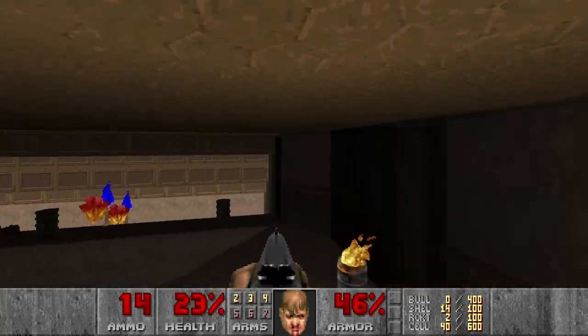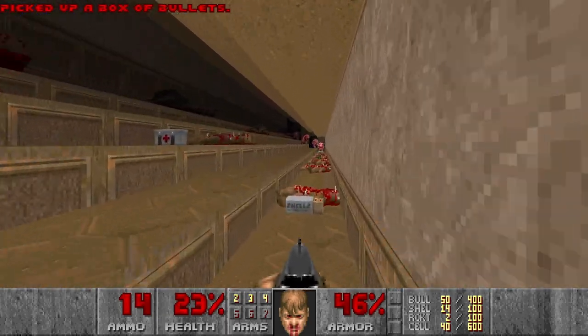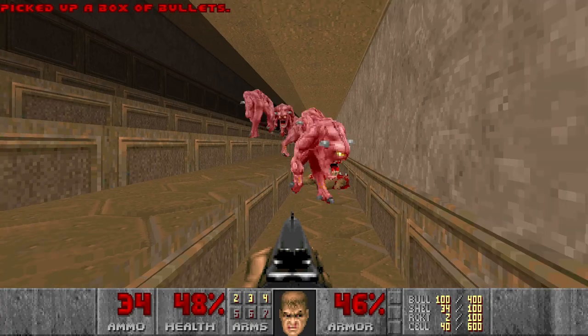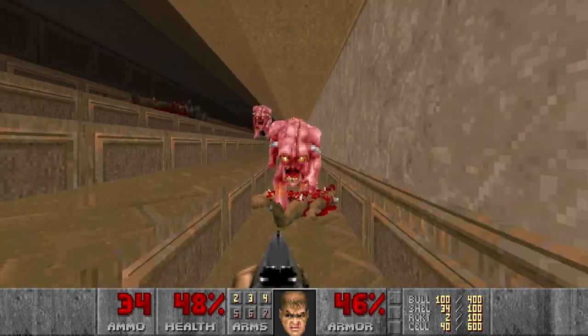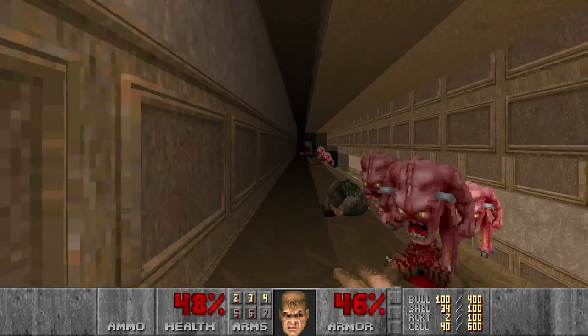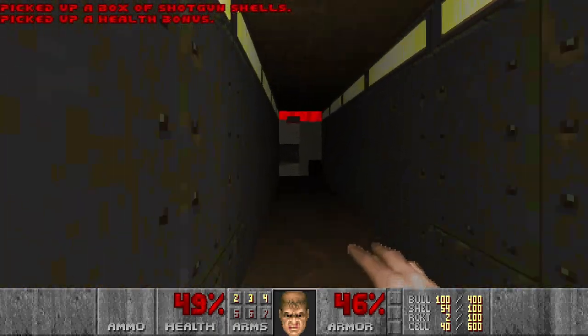Then I think that's it. Then we go to this section. There will be a lot of pinkies here. So what I want to do is just try to lure them out into this corner. And I will try to get past them. It's a bit tricky. I probably can use the berserk pack, but it's not needed. We are here now.